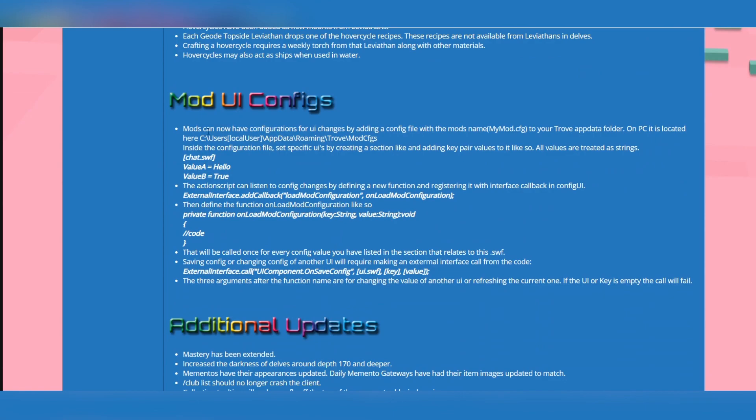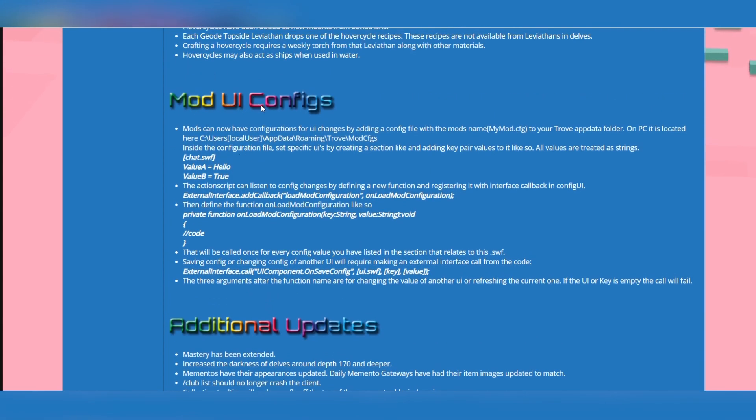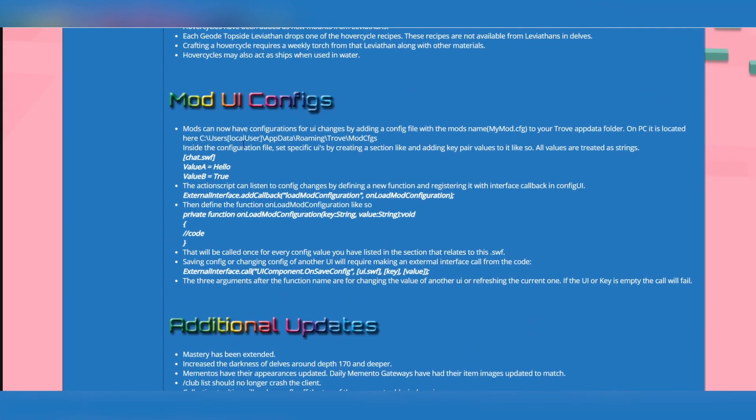Mod UI configs: mods can now have configurations for UI changes by adding a config file with the mod. The PC config is located in a specific folder. I'm not going to go over the technical details here — I'm only a mod consumer, not a creator. If you know what these are useful for, let me know in the comments.